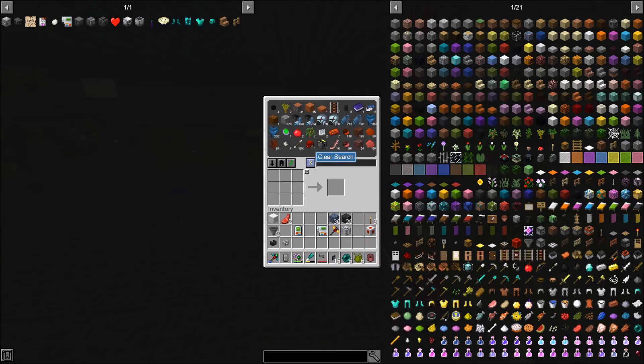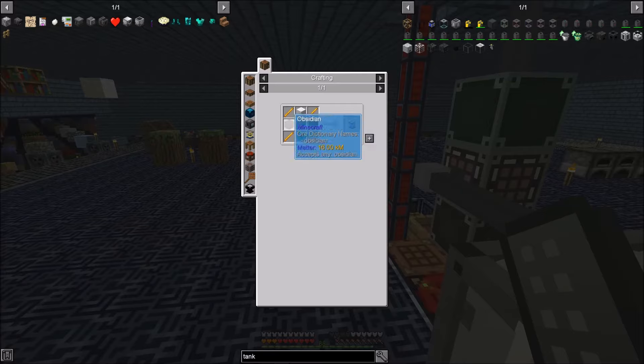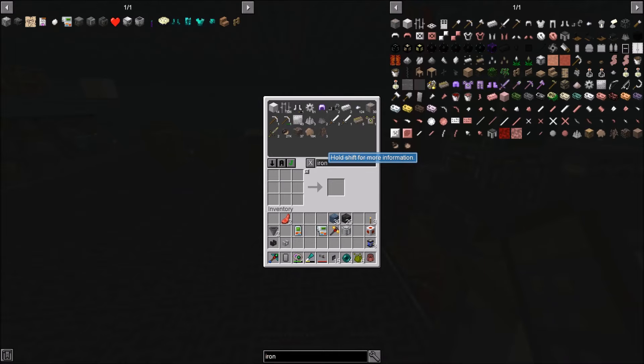We're still smelting too. We are looking to make ender tanks — I want to make three of these. Oh, we're out of iron — wait, no, we got more. But that's the first thing once we get set up: that's the first thing I want to get going on is iron.